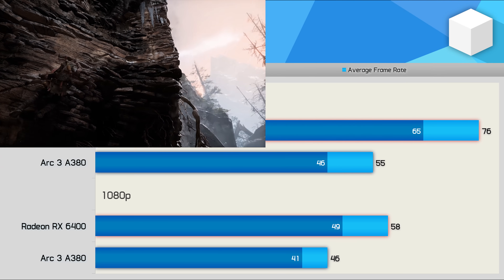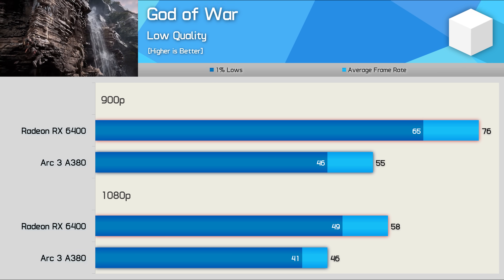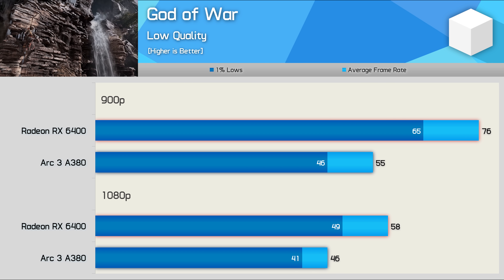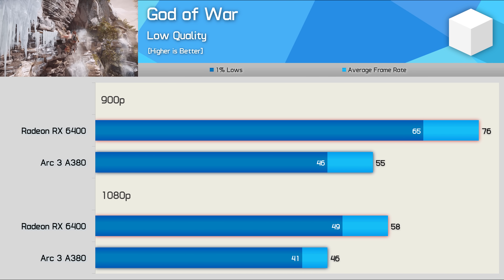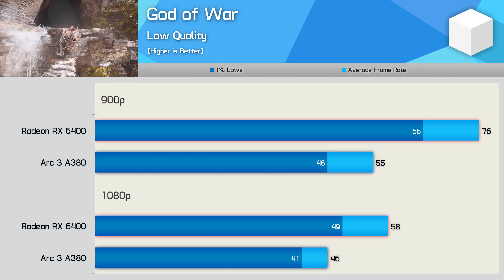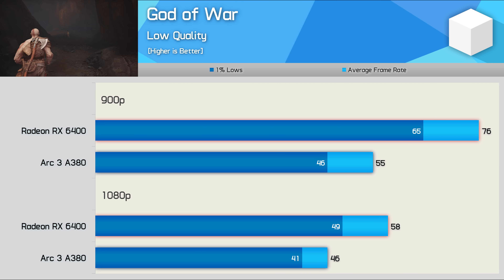The God of War experience with the A380 was interesting — at first I thought this was going to be another non-starter. The game did load, but the initial menus were extremely slow and almost impossible to navigate. Once I managed to hit continue, the game loaded and was quite playable, though like CSGO we did experience a few crashes during testing. So although we gathered our results, they're somewhat invalid given the stability issues.